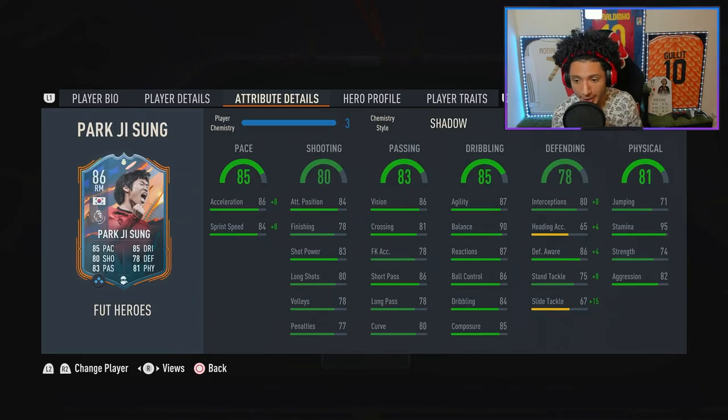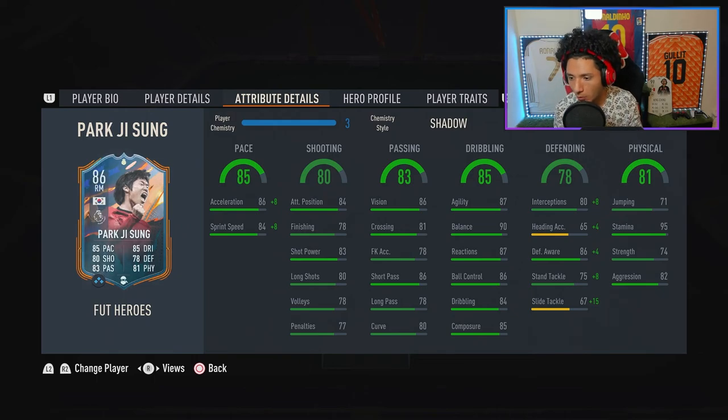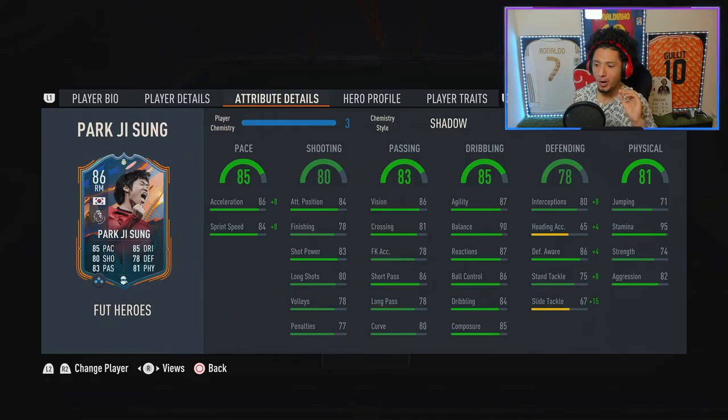With the Shadow on, pace is 85 — he's got amazing pace. Shooting is 80; he's got a little something-something with good positioning. Finishing is really not there, but he's got good shot power. Passing-wise, he's got great vision and great short passing. Long passing isn't too crazy, but you can see with the first three stat categories he's super well-rounded, both on his base card and in-game stats.